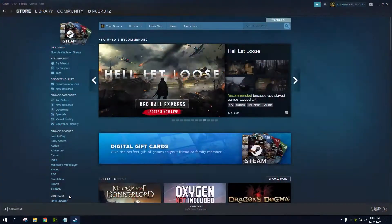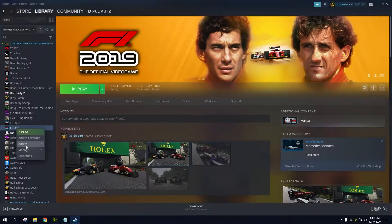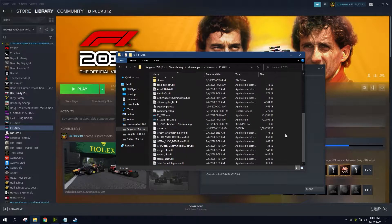So you open Steam, go to the directory of the game, F1 2019, properties, local files — this won't work — so browse local files. You've just got to delete these two files; these two DLL files are the thing.